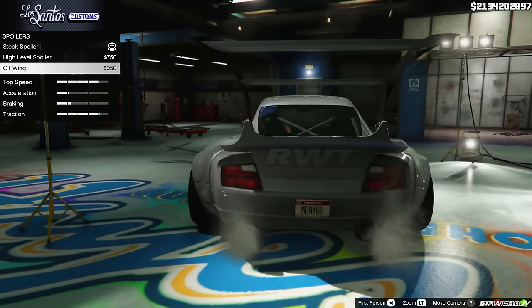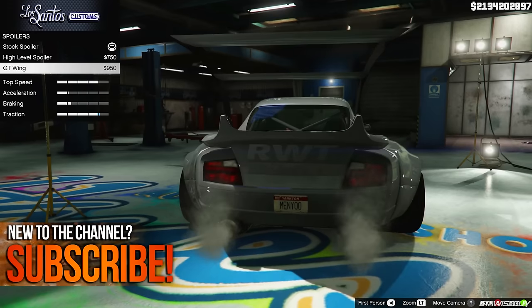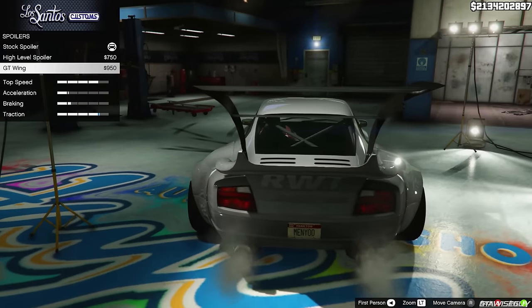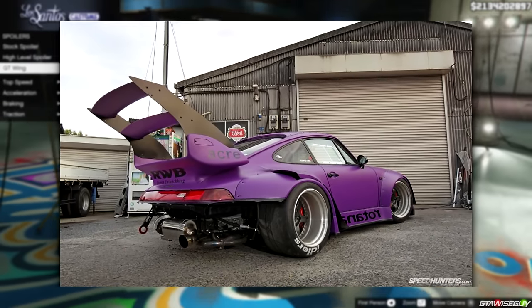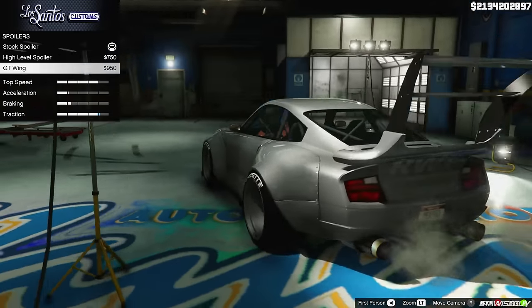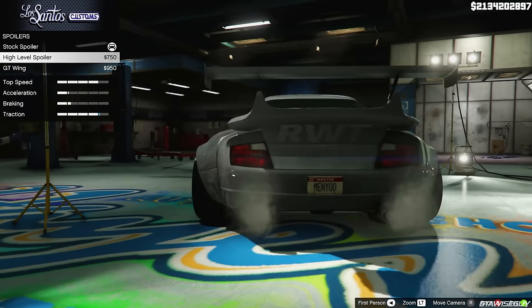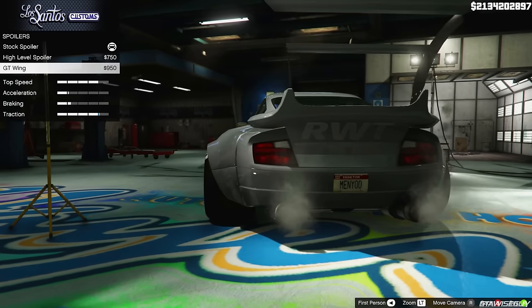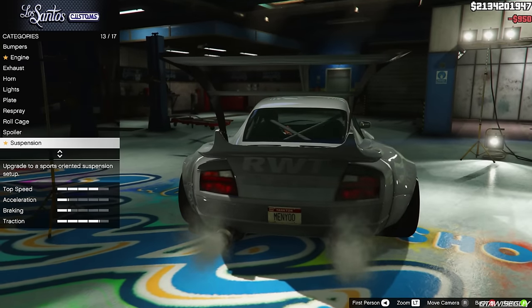Now the second wing is actually a pretty massive one — it does obstruct your view a little bit. But it's RWB; this is actually reminiscent of the RWB Rotana build that Nakai-san built for the track. It is completely ridiculous but it is hilarious at the same time. When you put these spoilers on as well, you'll notice that there is some text on the back, and when you change your secondary color that will change with that as well. So we're going to go with the big massive wing, because why not.